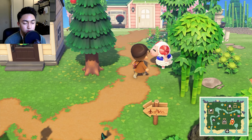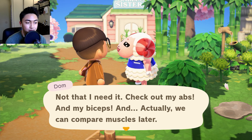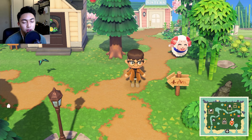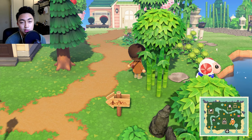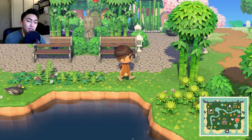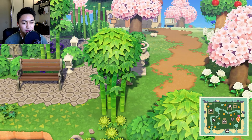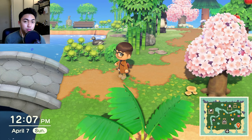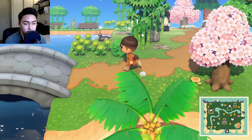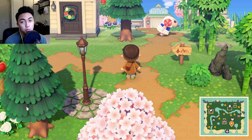That's our second villager, Dom. I'm locally trying to get rid of him — my girlfriend's not really into his character design. I have had him on my island for a long time so I think it's time he took his leave. Look at him, he's so happy, but he can do that elsewhere. Seeing this now though, I don't think I really want to tear down this part of the island. I love this dirt path here because it's very reminiscent of the original Animal Crossing games.